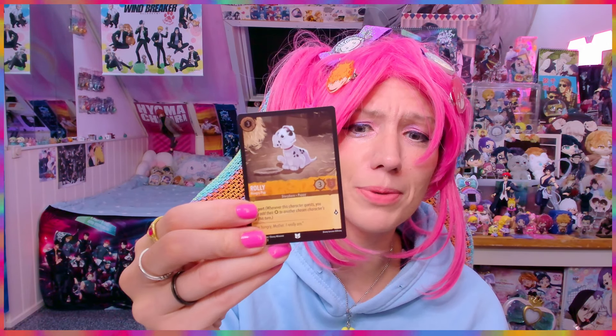We have Kit Cloudkicker, and from Fantasia we have The Magic — I was thinking Beauty and the Beast but no, it's from Fantasia. And ooh, I love Ursula — Ursula is amazing. And then we have Stitch. And ooh, this is a shiny card — from 101 Dalmatians we have Rolly the Hungry Pup. He's always hungry. He really fits me — I'm always hungry also.